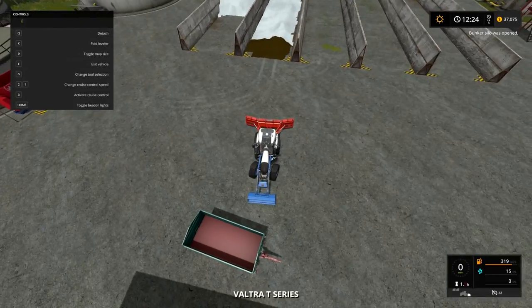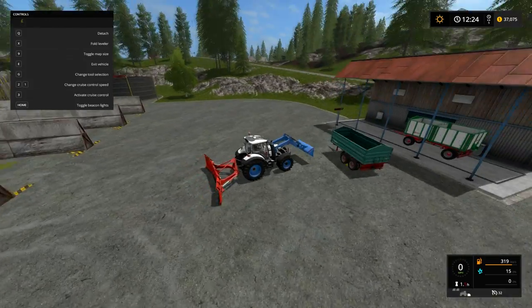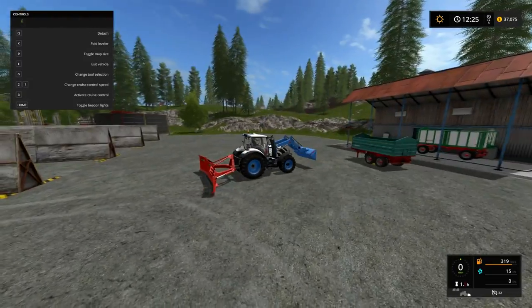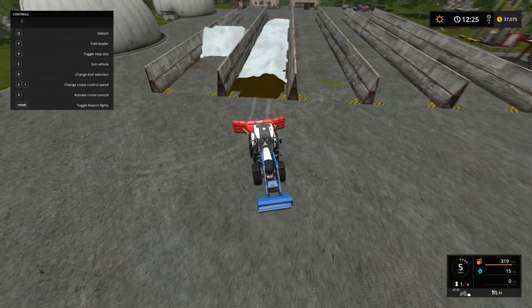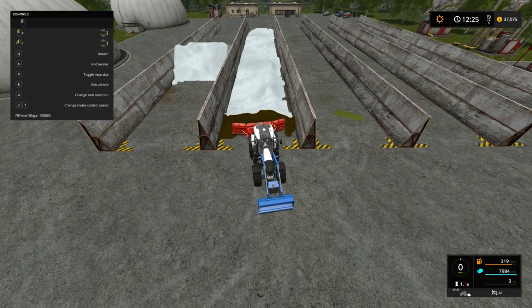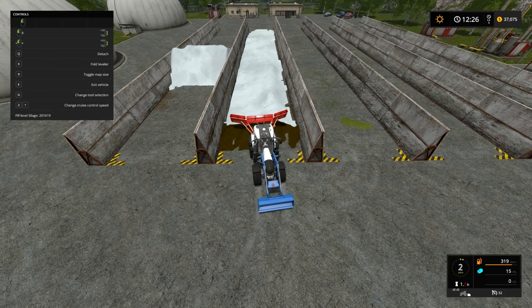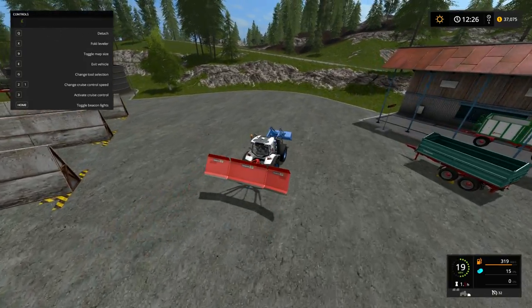I really quickly want to show the leveling tool, which is new to this game. I wouldn't recommend using this to compact — I really recommend just compacting it as you unload new loads into it. But if you ever need to push it around, it's good for that. You can see it shoves it and then you can lift it up and make sure it stays there. It works pretty well for a belt system, which I'll show in my belt system tutorial. But that's about all the leveler is good for.